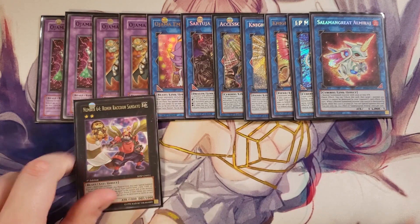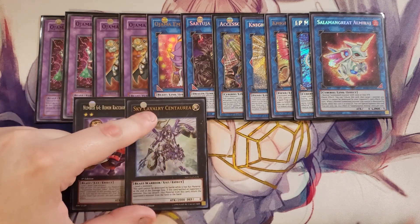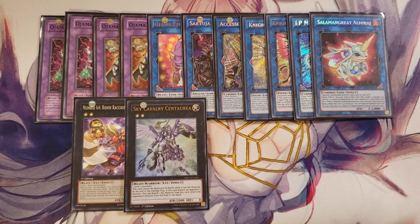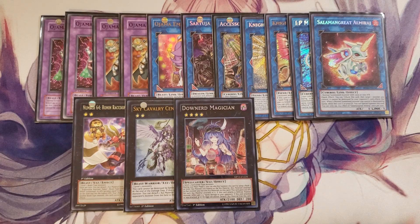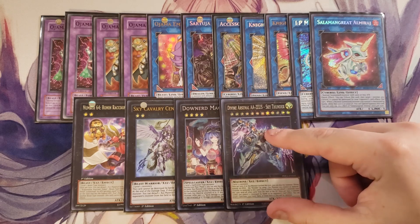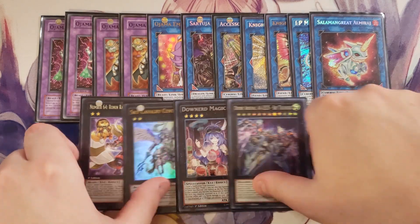We play a single copy of Number 64: Ronin Raccoon Sandayu, which generates a token that matches the highest attack point monster on the field and is a good target for Double Zeus. There's a single copy of Sky Cavalry Centaurea because it can out almost anything — it can't be destroyed by battle while it has an XYZ material, and after battling an opponent's monster you can detach a material to return that monster to the hand, essentially countering Dragoon. We play one Downerd Magician, which you can overlay over Sky Cavalry or Ronin Raccoon, and since one of your monsters battled, you can go into Double Zeus with additional materials to resolve its board-wipe effect.